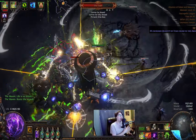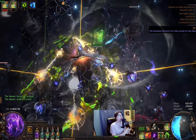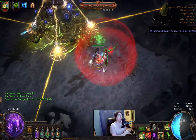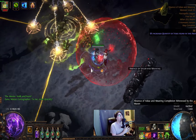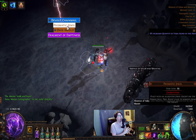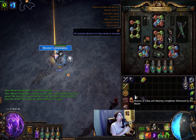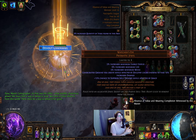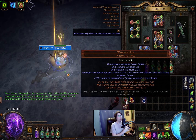We can still use the Divine Blessing setup like before without a problem. Don't forget to get Inspiration Support with quality and link it to Divine Blessing — now you can have an extra aura for free. As you can see, I have no problems casting my Divine Blessing and attacking at the same time. One thing to be aware of: you can't run maps with less recovery rate to energy shield or life. You can run them, but it will be annoying because your energy shield recharge will be super low.